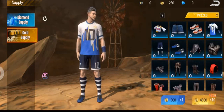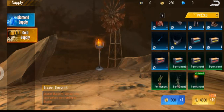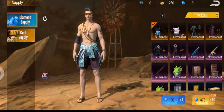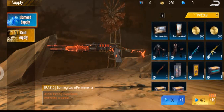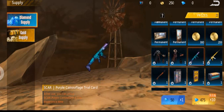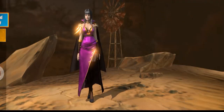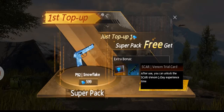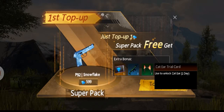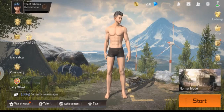The gold supply wheel is where you can get basic stuff, and you can also get permanent items — I actually got a permanent breezer. The diamond wheel apparently has a lot of trial items but also a lot of permanents, and you can see some outfits. For your first survival extra bonus, you can use cat ears. Nothing too major overall.